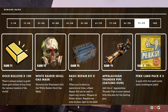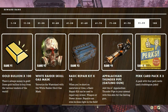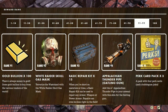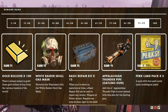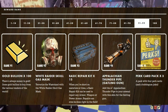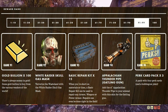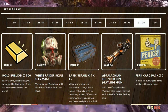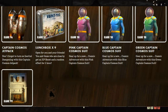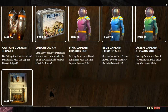At rank 90 we have 150 atoms. At rank 91, 100 gold bullion. At rank 92, the white raider skull gas mask — terrorize the wasteland with this variant of the regular raider skull gas mask, now in white with a blood handprint on the front. At rank 93, 15 more repair kits. At rank 94, the Appalachian Thunder pipe Gatling gun skin. At rank 95, three more perk card packs. At rank 96, the Captain Cosmos jetpack — don't forget to turn on inertial dampening.